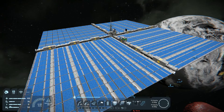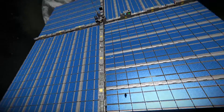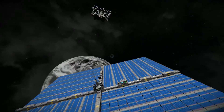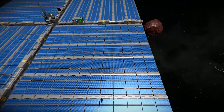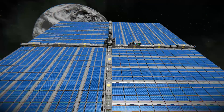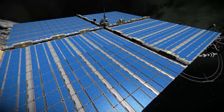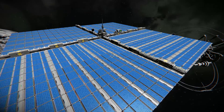This solar satellite is 122.5 meters long and wide. It is 6x4, so there are 96 solar panels on this. So it is a bit of an investment, but very well worth it. Because this, at peak efficiency, will generate 34 megawatts. Now, you stick 10, maybe 20 of these, and you can keep a moderately sized base going.